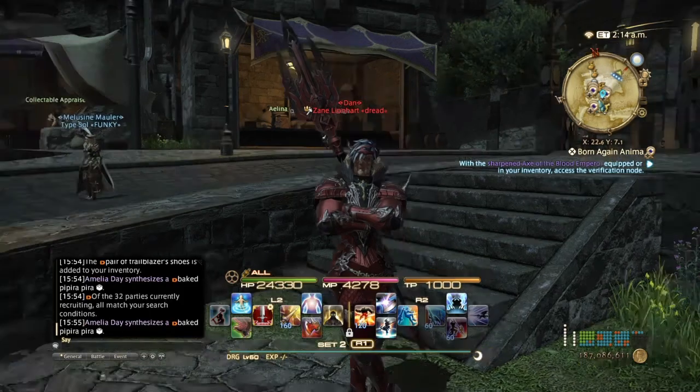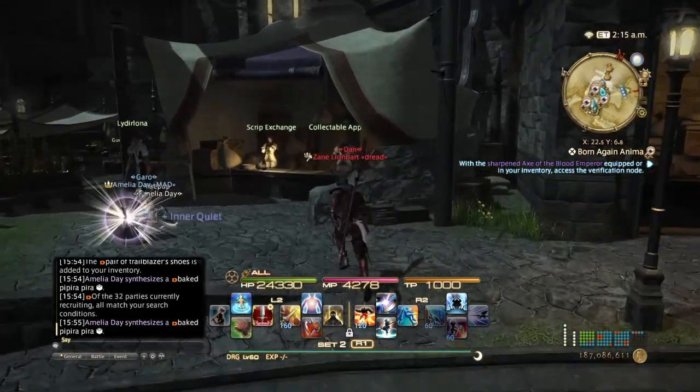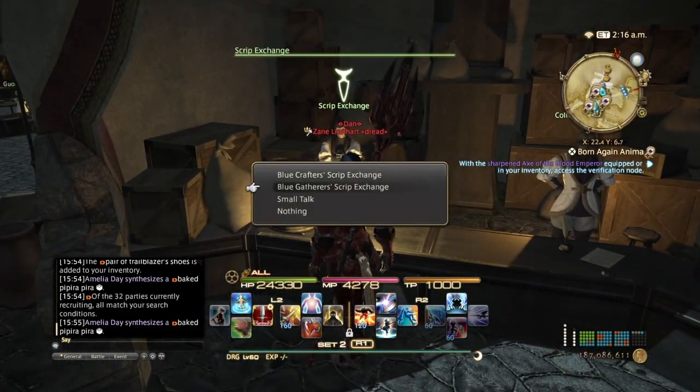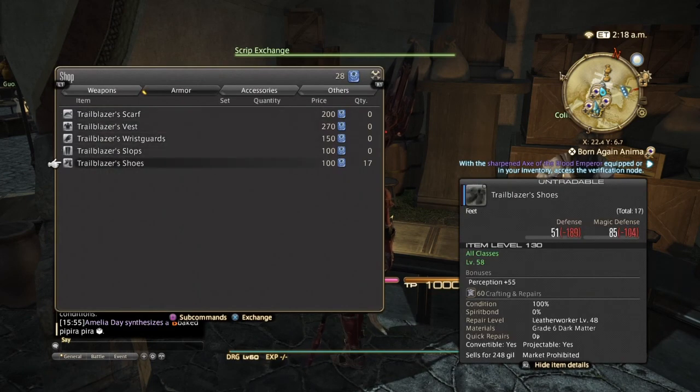I would recommend coming to Mordona because it has a lot faster loading time. Come over to the script exchange, touch the blue gather script exchange, and you'll see that Trailblazer shoes are only 100 scripts each. I would recommend going into the Diadem because once you get underneath the ethereal gap every two hours you will be able to farm.